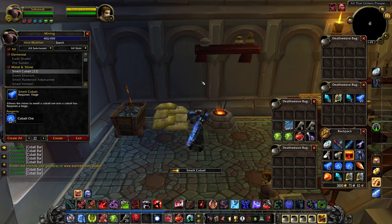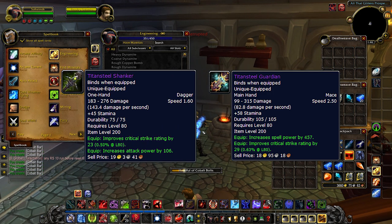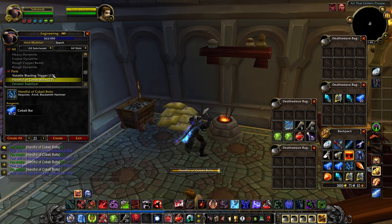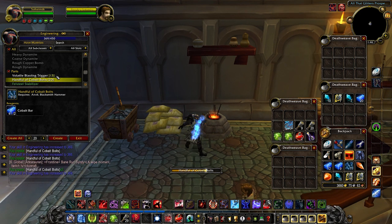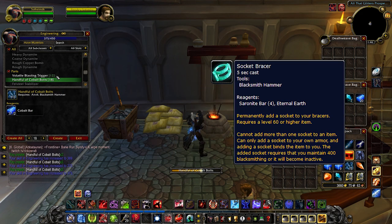In Wrath of the Lich King, you still have craftable epic weapons and armor, but they are all bind-on-equip, so you don't need to actually be a blacksmith in order to equip them. That being said, blacksmithing is one of the best professions for raiding for a lot of classes in Wrath of the Lich King, mainly due to the fact that blacksmiths have two extra socket slots, as they can add a socket to their bracers and their gloves.